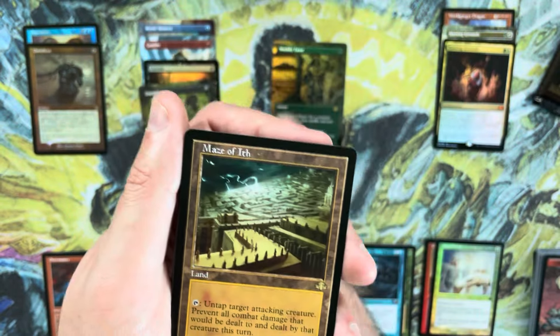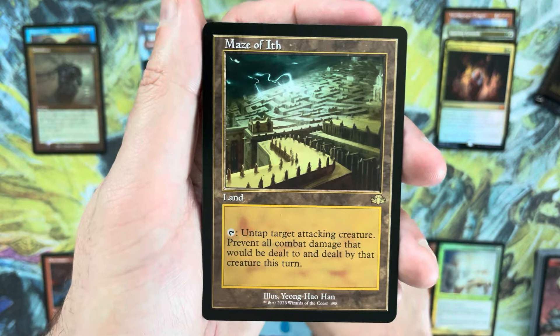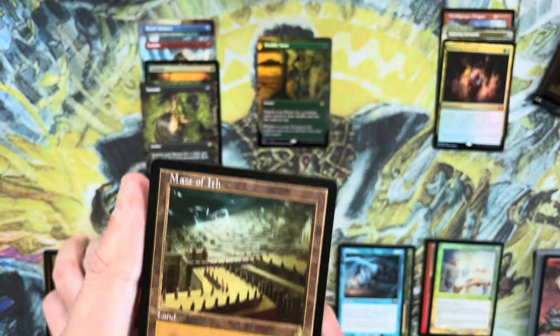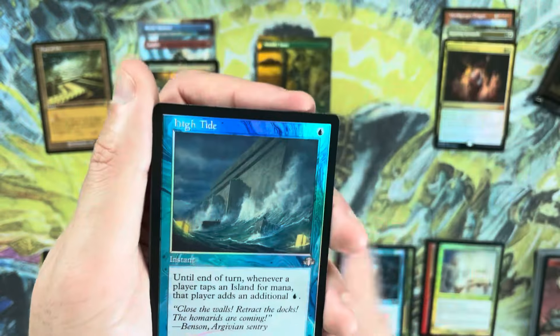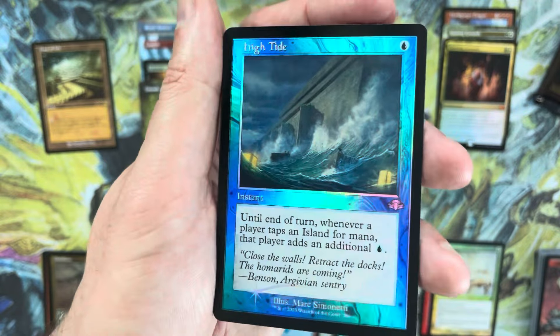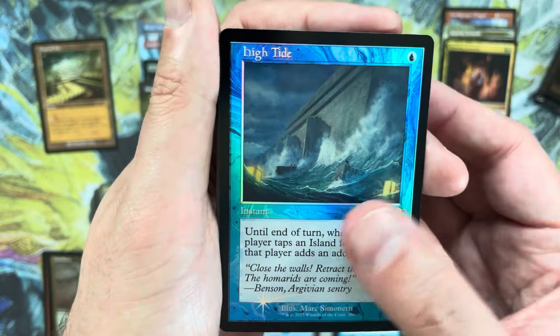Maze of Ith — not a bad hit either, probably in that $3 plus range. Soul of New Phyrexia, the Swamp King — I remember back in the day I thought that was such a powerful card. Beautiful retro frame foil High Tide — as far as uncommons go, that's a really good one.